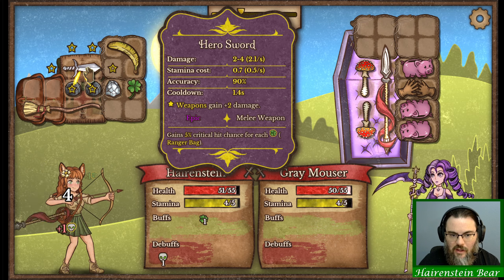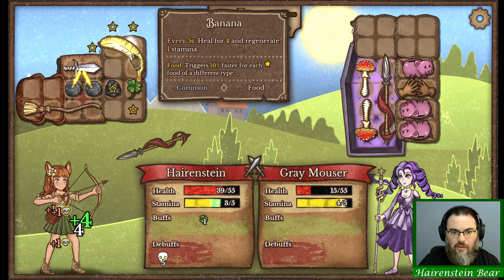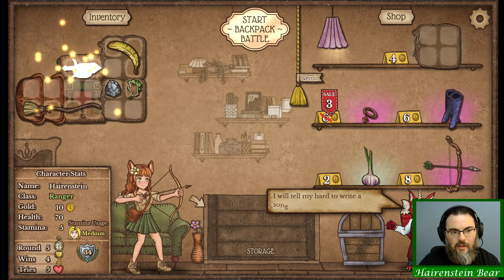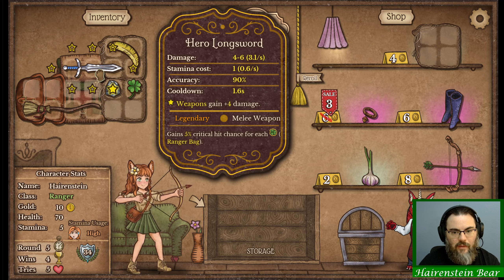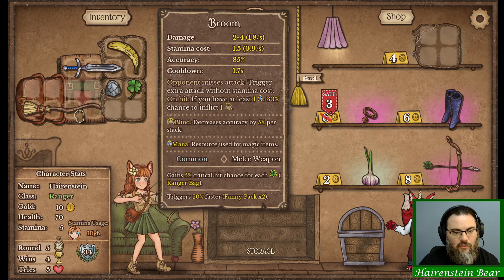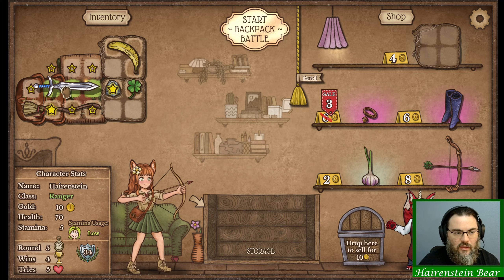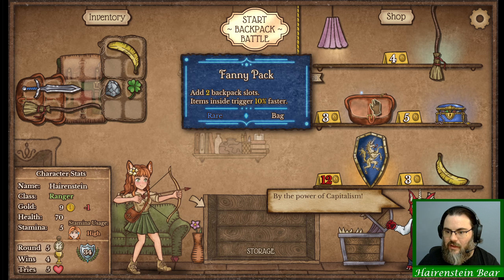I don't really understand what it means by unique items either. And I'm also not sure what it means by type. Looking at the shop - the Clover here is now Nature. There's Ranged weapon, Melee weapon tags. Didn't they have that before? Maybe not. I mean, that was definitely a food. Maybe Accessory is what it was before, now it's Nature. Interesting - I wonder how that will affect things down the road.